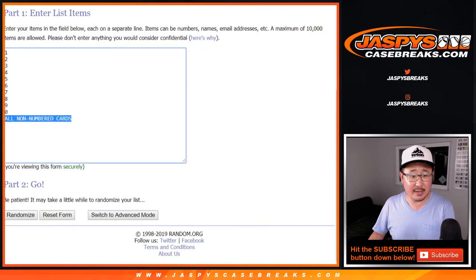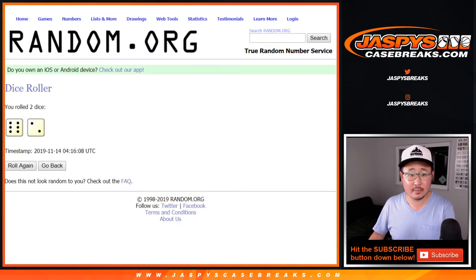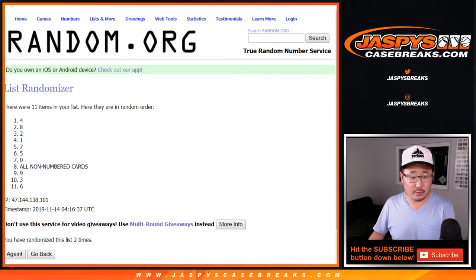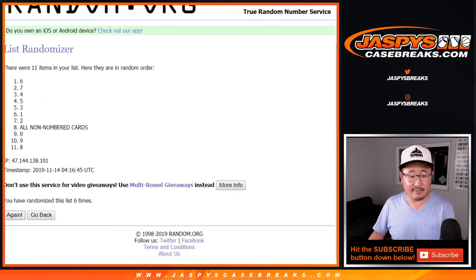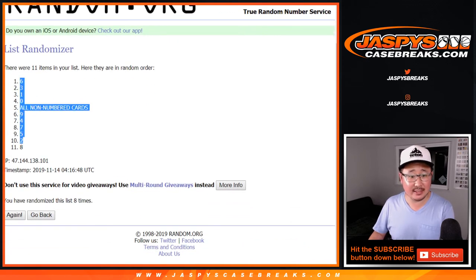Six into two, eight times for the numbers and the non-numbered spot — one, two, three, four, five, six, seven, and eighth and final time. After eight times, we got six down to eight.